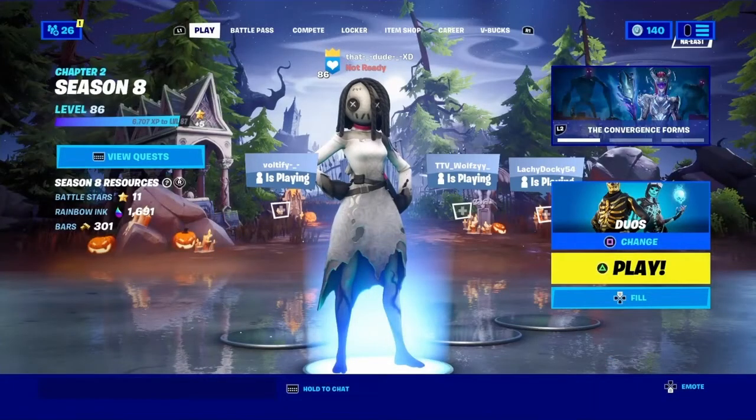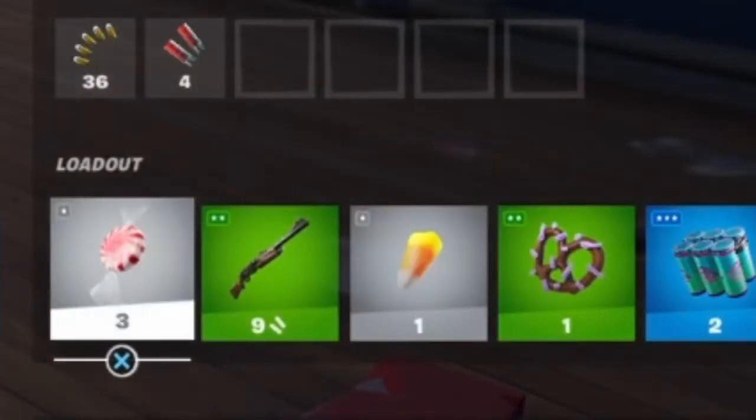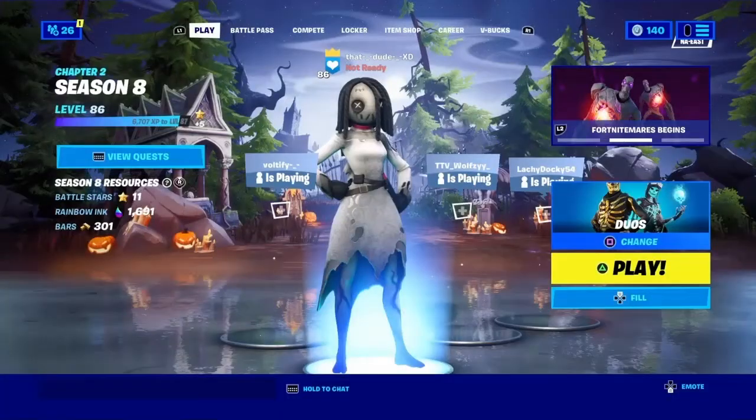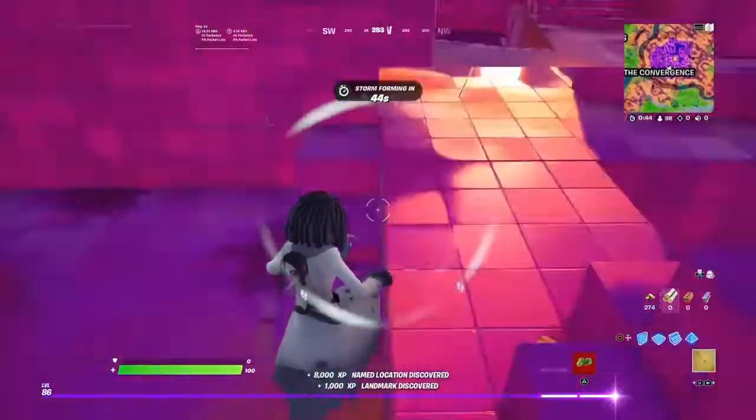Alright, so we got pumpkin launchers back. We got many more consumables back that are unvaulted, like the jelly beans, the peppermints, the candy corns. And for unvaulted weapons, they brought back the witch's broom.